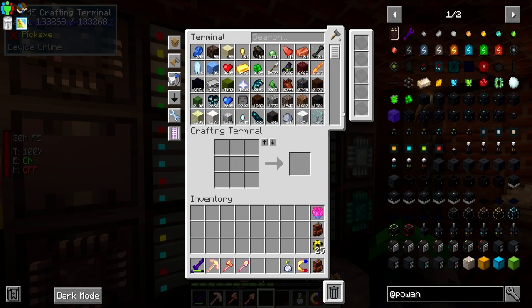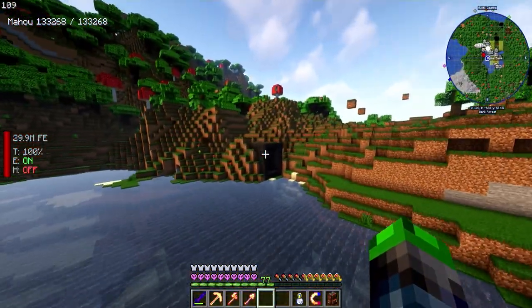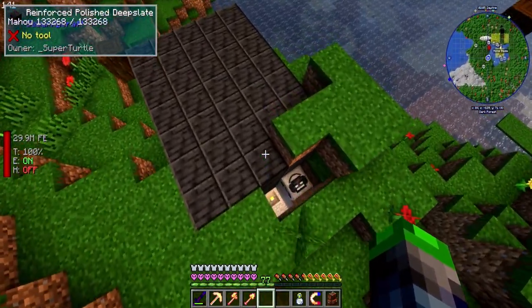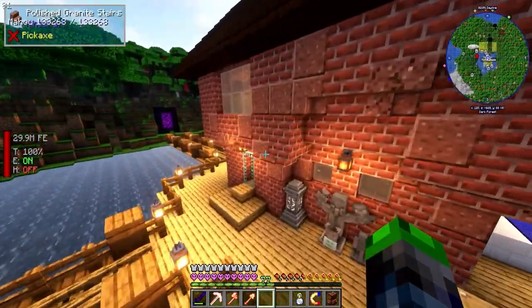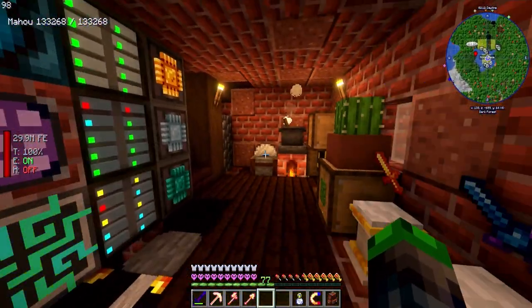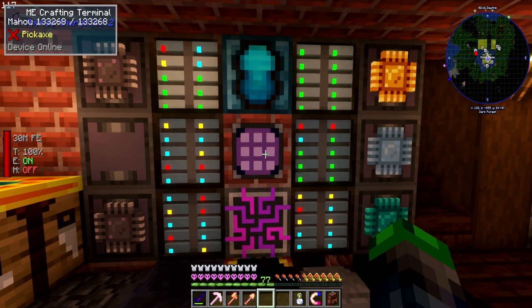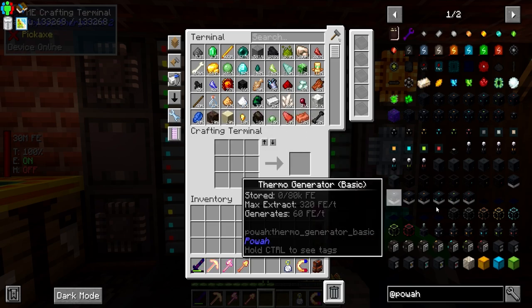We have plenty of diamonds, plenty of emeralds, plenty of Nether Stars. I actually disabled the Nether Star farm over here because I was hoping we could put it into a compact machine, but it seems like the Wither builder may be disabled in the compact machine, so we're going to look at a different solution in the future.